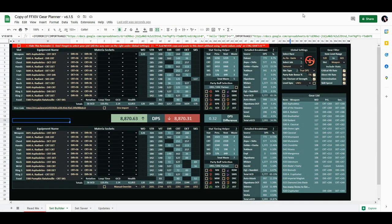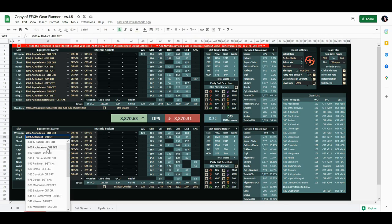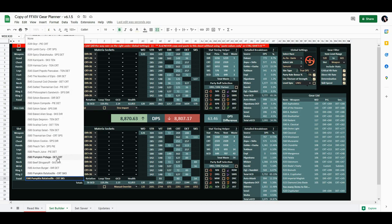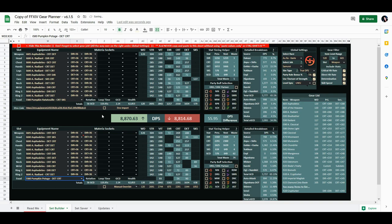Now let's look at yet another gear set you could go for. Let's say in your static or on Party Finder you roll for the headpiece of Asphodelos — you could still use it and get a 2.14 GCD while minimizing your losses compared to BIS. I'll change this to the headpiece of Asphodelos, which has Critical Hit and Skill Speed. The DPS difference jumps to 63.46, but I can change this further by switching the food to Pumpkin Potage — a food that many jobs, including healers and tanks, use, so you can use one food across all the jobs you play.